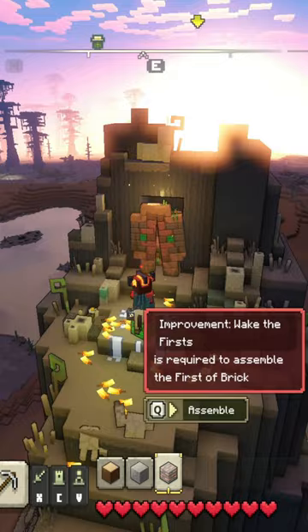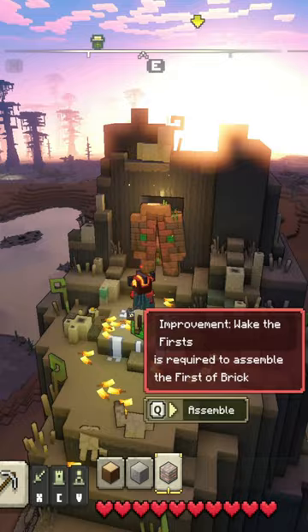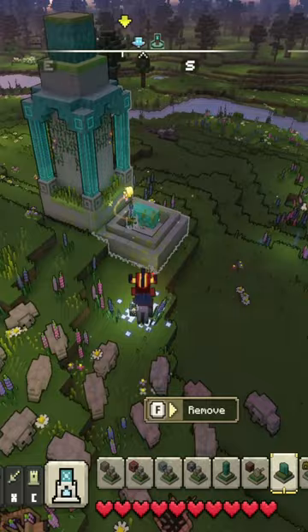Once you find your first golem, you will unlock the recipe for the improvement, Wake the First. You must build this before you can assemble any of the golems.